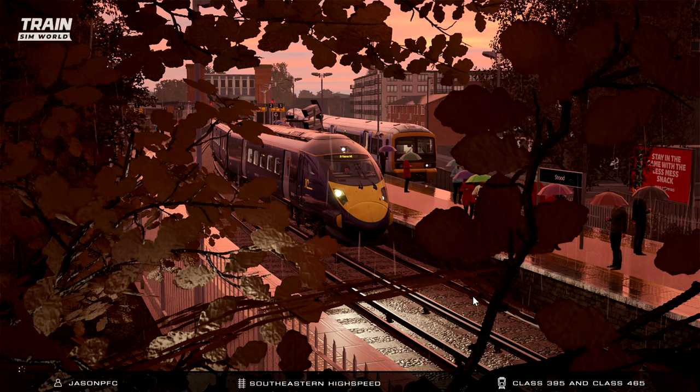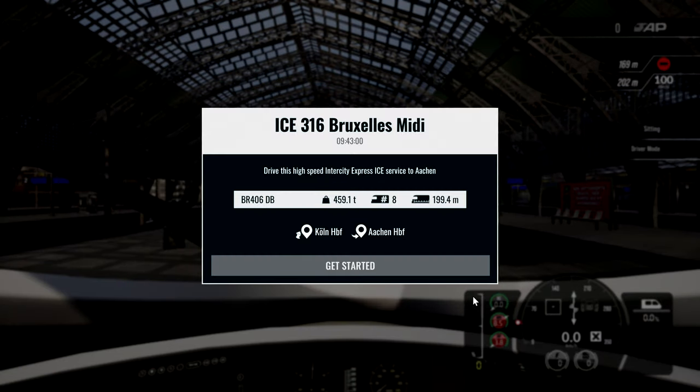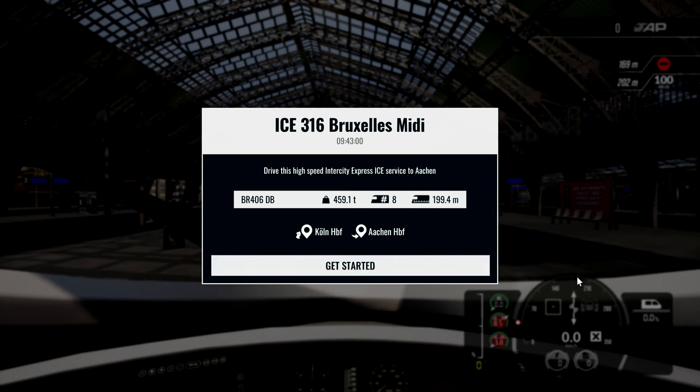Danny Min here and welcome back to another episode of Train Sim World 2. We're actually doing this in Train Sim World 3 — it is a Train Sim World 2 route, but it's a lot easier in this for some reason because the layout for the routes and the missions is much better in the beginning menu.